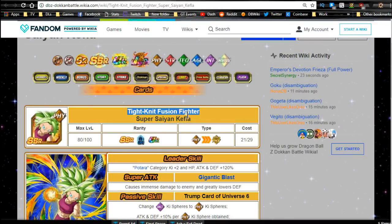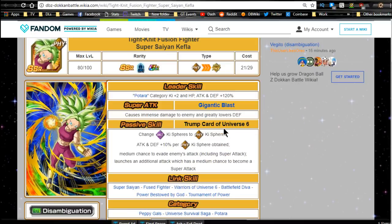Let's talk about the card: Tight-Knit Fusion Fighter Super Saiyan Kefla. Her leader ability is Potara category Ki plus 2, HP, Attack, and Defense plus 120%. Her super attack is Gigantic Blast — causes immense damage to the enemy and greatly lowers defense. Her passive skill, Trump Card of Universe 6, changes INT Ki spheres to PHY, which is cool. I always like type-to-type. She gets Attack and Defense plus 10% per Physical Ki orb obtained. I'm not a big fan of this mechanic — I hate needing a specific orb type for big damage — but she does have inherent Ki orb manipulation built in.